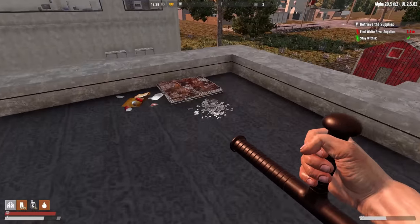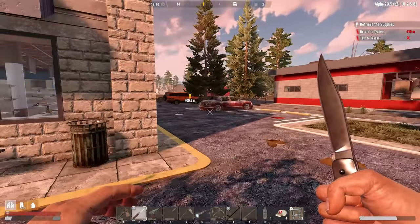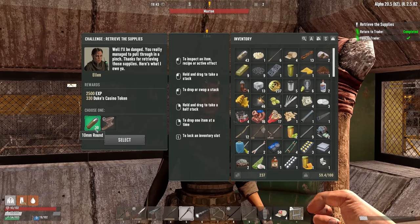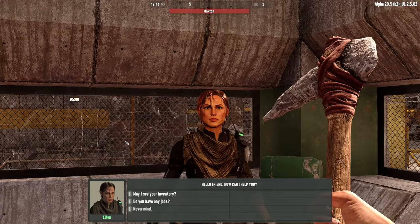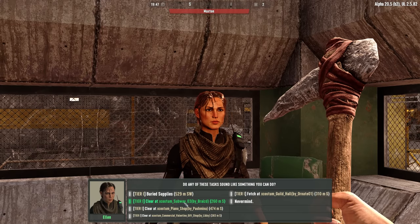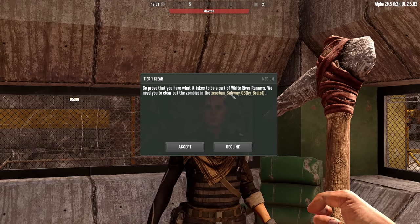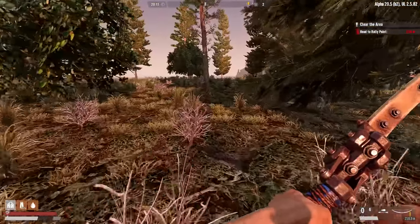There's a supply satchel I almost missed. Getting late — let's head back to the trader, see trader Ellen, turn it in, and see if we get a reward or a promotion. I'll take the weighted head. And a new job for tomorrow morning — how about subway? Like sandwich subway or underground subway, because those are drastically different. It does give you the preview window for a vanilla POI but the previewer doesn't work for the custom POIs, unfortunately.